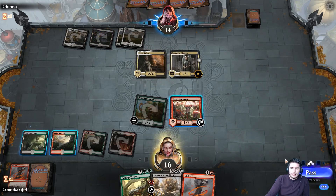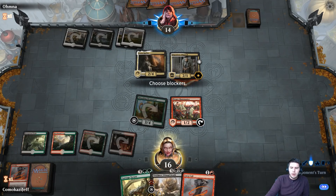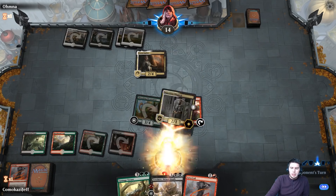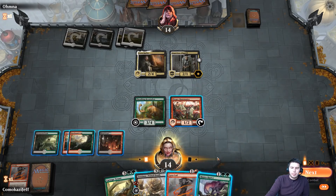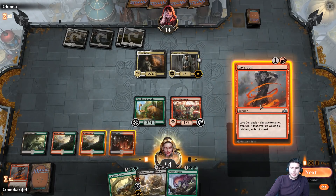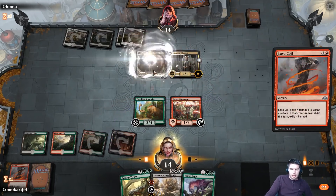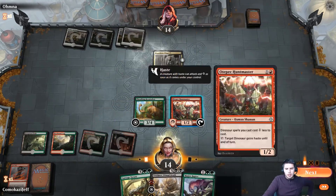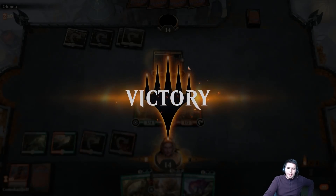Ripjaw Raptor's pretty good. Let's get rid of Tessa. Getting rid of Tessa there probably just causes a scoop. There are some things that are pretty devastating to people's gameplay there.